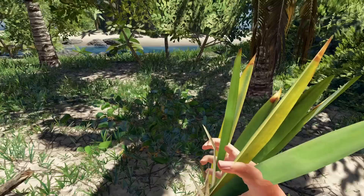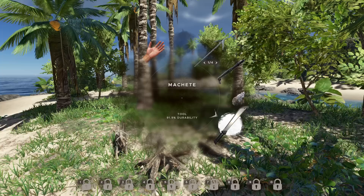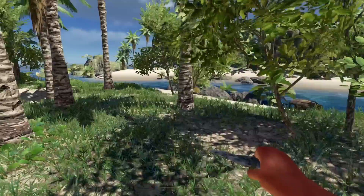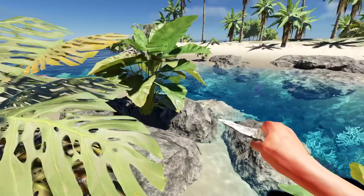We have a couple more logs, wood sticks we can utilize, and a whole bunch of fiber here. We can utilize that too afterwards to make ourselves some good stuff. We'll drop those off and try to do a little work on the other side. There's durability on this machete so we're going to want to avoid using it too much if we can.